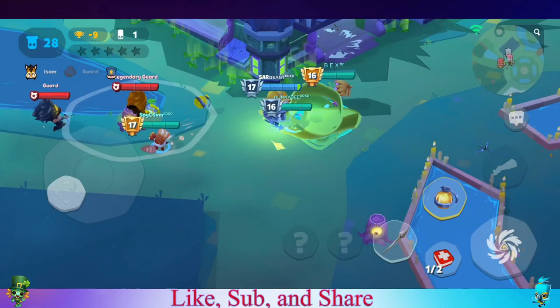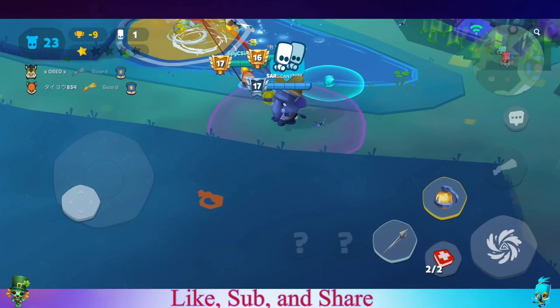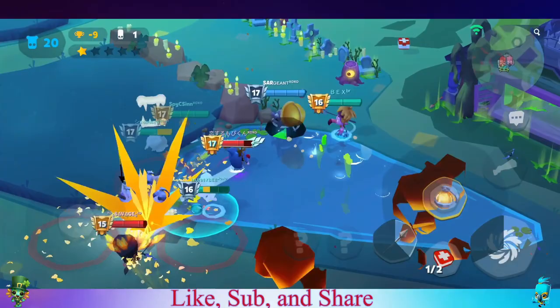We have an Earl on the team which makes it a little easier. Earl plus Frank — if you keep something in place long enough, Earl might be able to pull it in. We start and I'm trying to go for that shotgun, but there's a team waiting for us, so unfortunately we're stuck fighting without one.